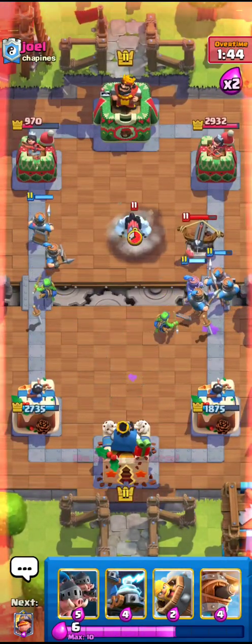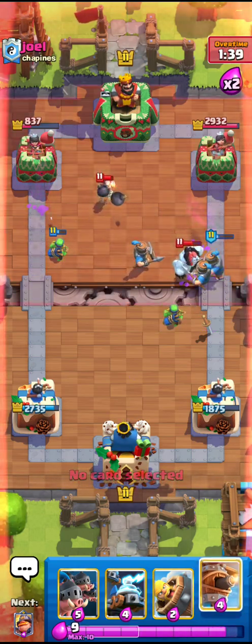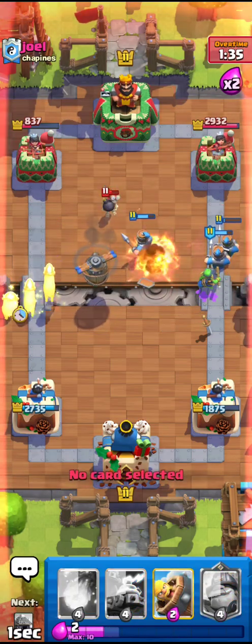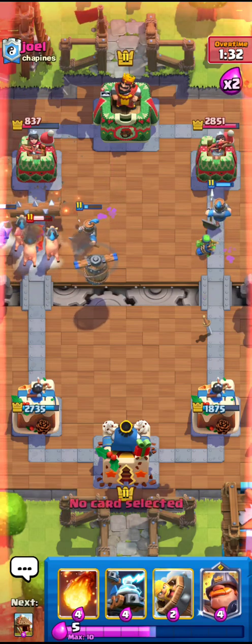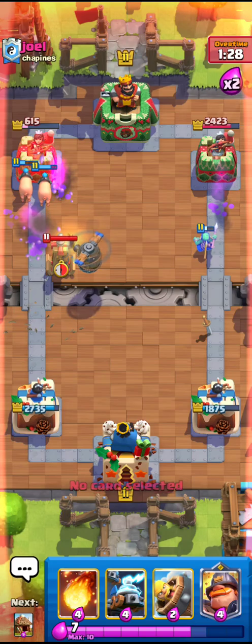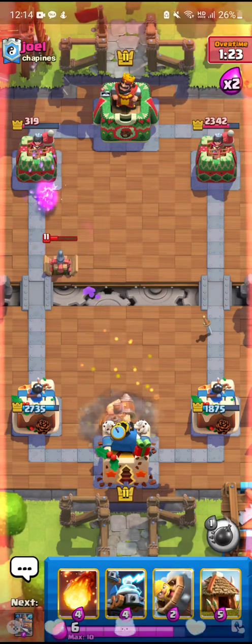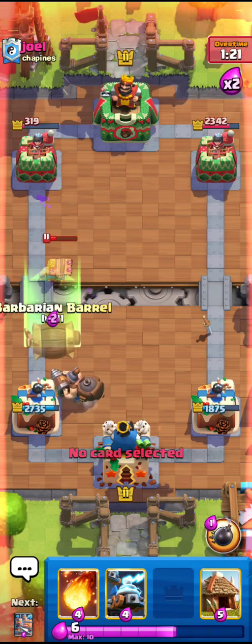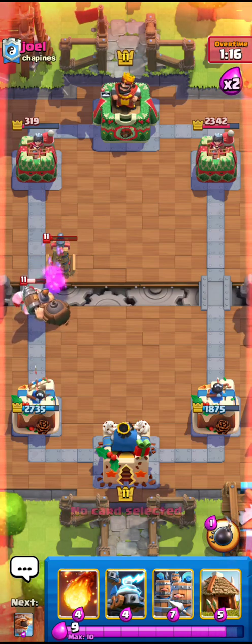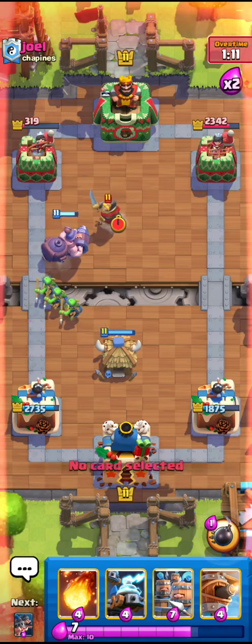He's liking this, and this guy surely sucks. I'll just go for the Flying Machine plus the Royal Hogs because this guy is going to use the Tesla — 100%. He doesn't use the Tesla, and then he uses it a little bit late. That's almost my dream. I'll just go for the Barb Barrel right here — nice Barb Barrel to take down the Tesla. It lives up to my hype, so I'll go for the Goblin Hut right here.